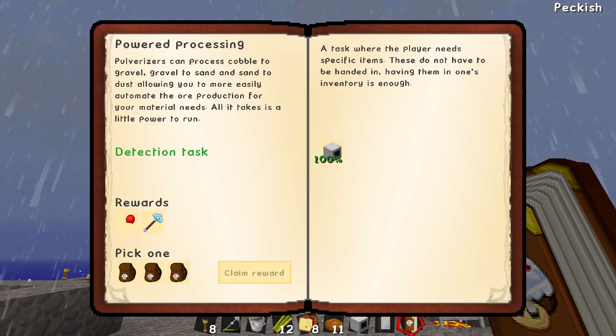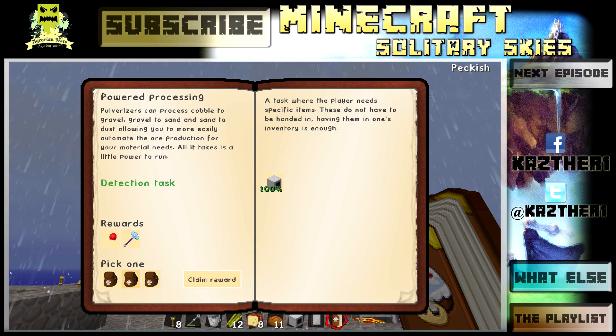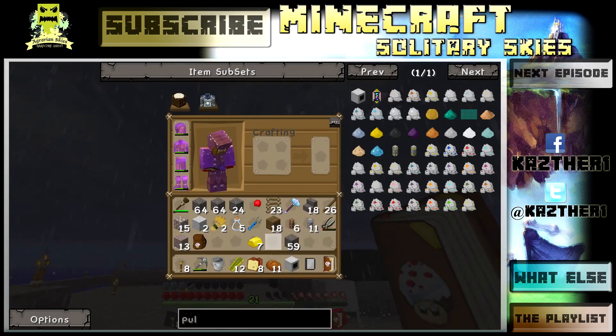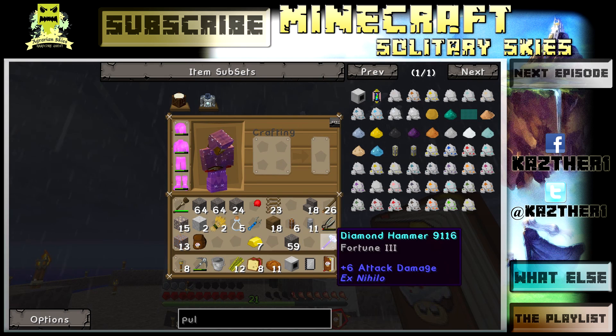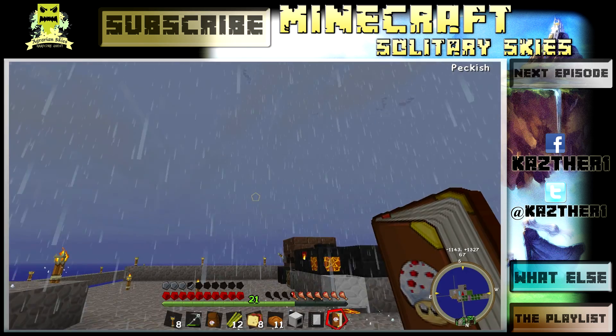We got ourselves a pulverizer — quest done! Claim reward — we take the middle reward. Thank you very much. This is a diamond hammer with Fortune. That's awesome — I'm thinking about keeping that for myself. Then we're just going to open the reward bag.